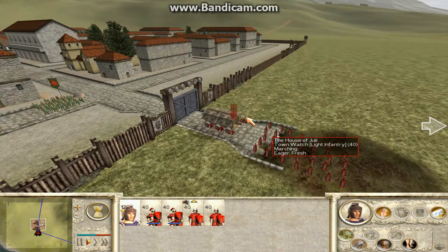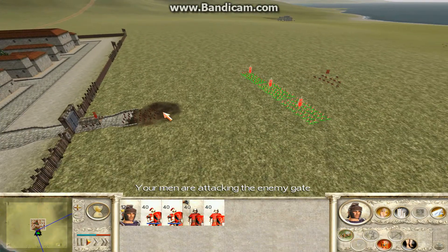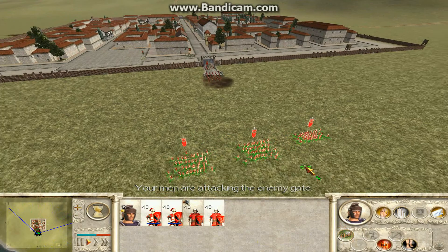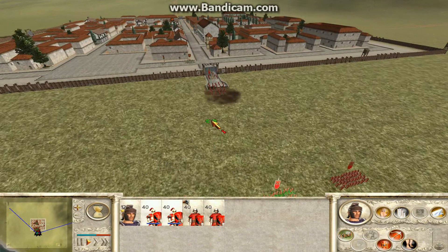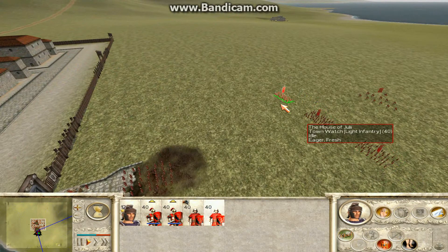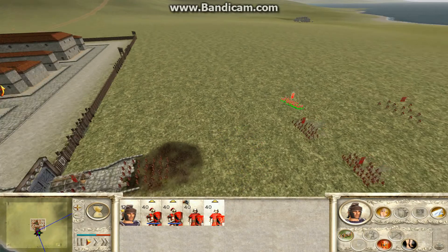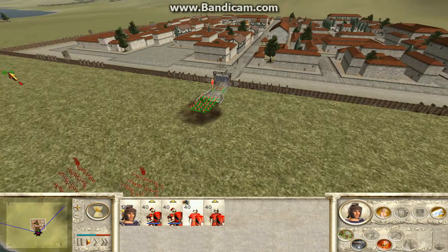The ram has now reached the walls. I'm going to put them back into tight formation. I'm going to put these guys up the front here, behind them here, and these guys will protect the rear. I want these guys to go back into a tight formation.